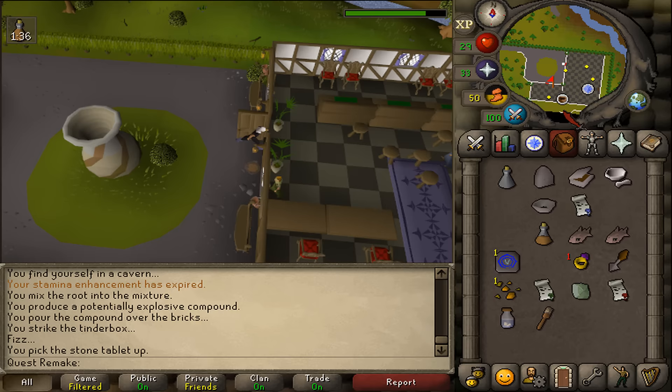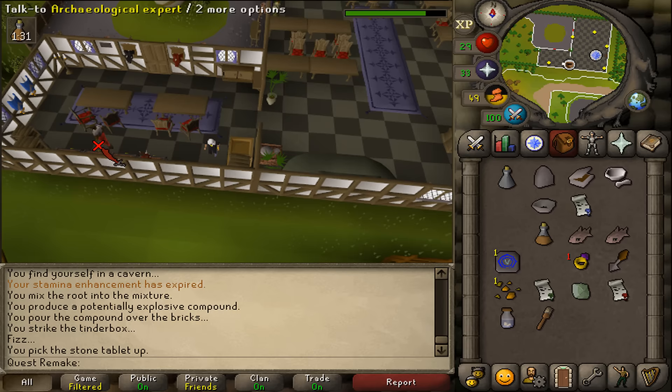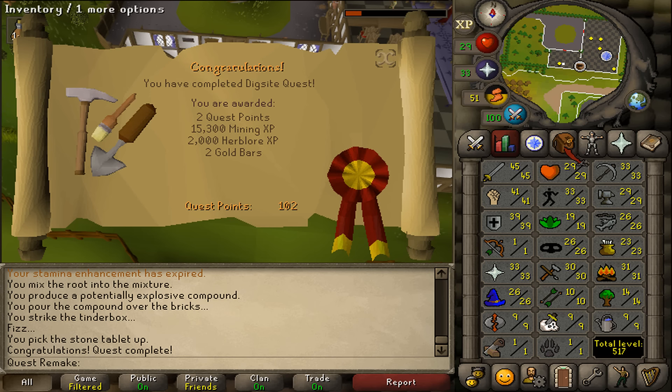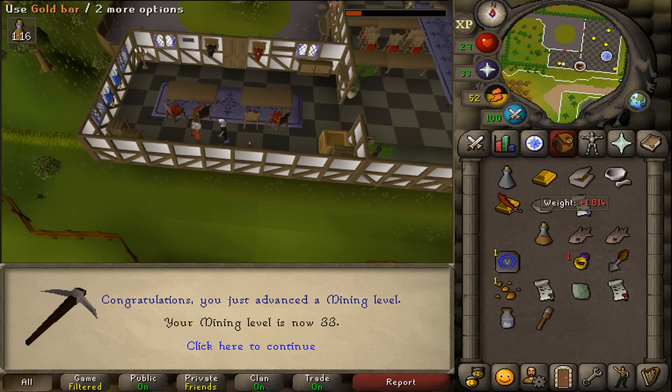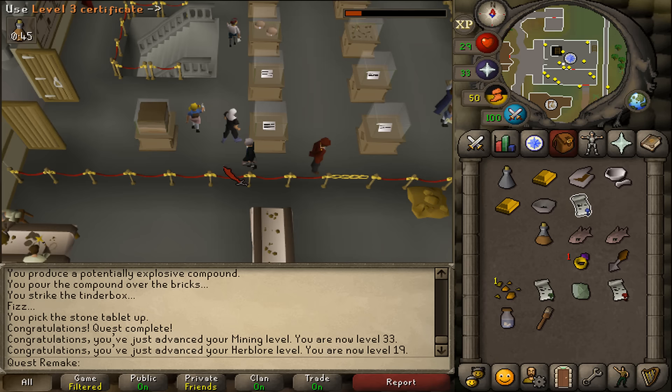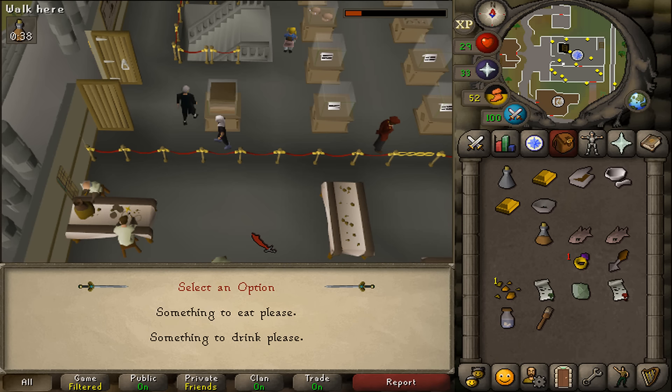Use the stone tablet on the expert to complete the quest, which will grant two quest points, 2,000 Herblore experience, 15,300 Mining experience, two gold bars, as well as the ability to choose the Book of Darkness after completing Horror from the Deep. The final two rewards are in the Varrock Museum. When you use any of your three certificates on the curator, he will take them and you will be able to get something to eat or drink.